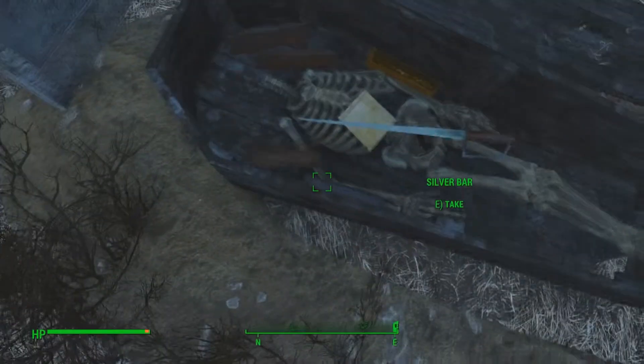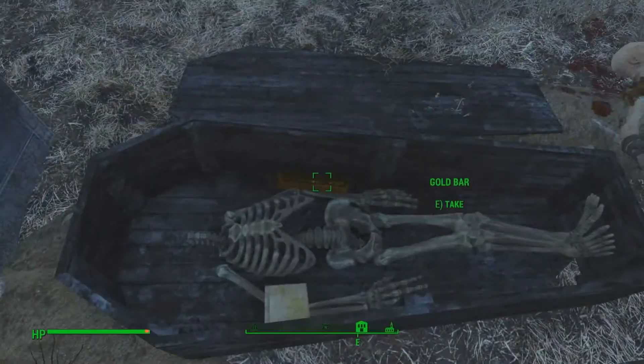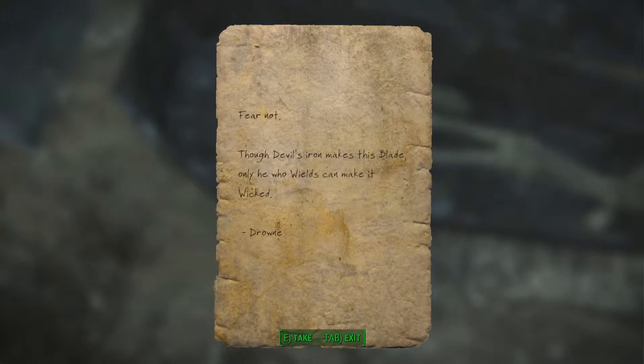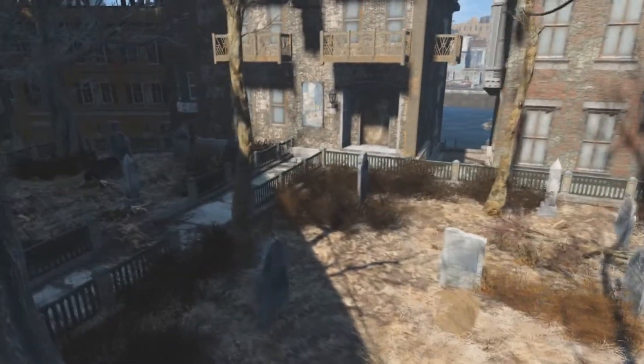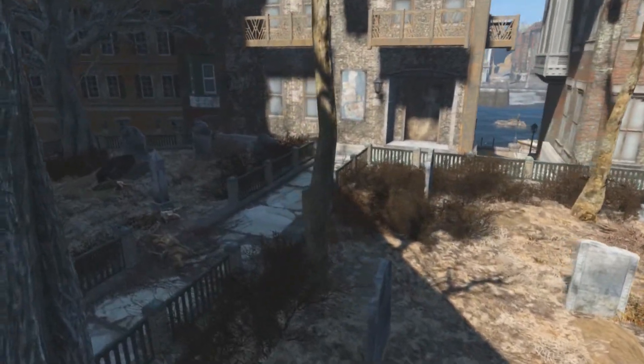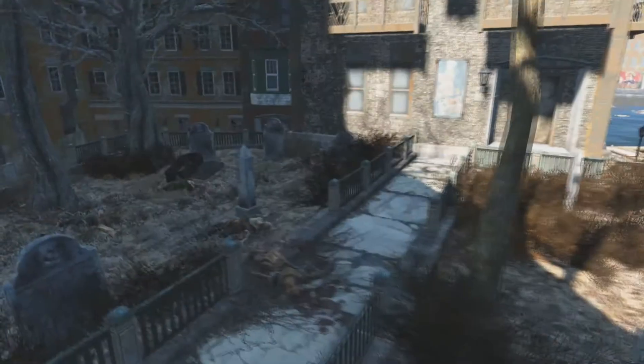The grave has some silver bars, some copper bars, and a single gold bar with a note labeled the Fear Note. So this is the tale of the Gilded Grasshopper, where you dig up a dead man's grave and take all of his stuff. Oh yeah, and he has a cool sword.